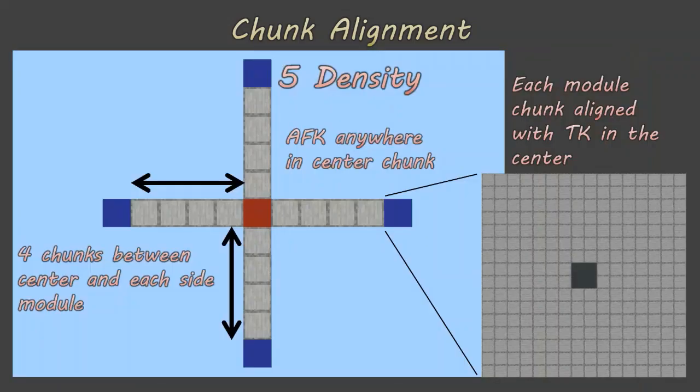For the five density version, you can AFK anywhere in the center chunk and put four chunks between the center and each side module. Each of the five modules should be aligned to fit exactly inside a chunk with the trident killer exactly in the center of the chunk.